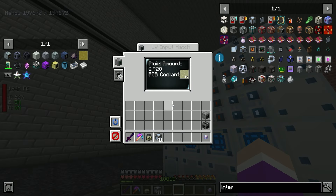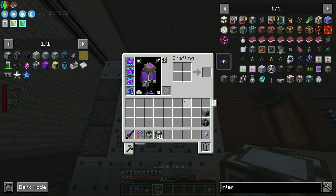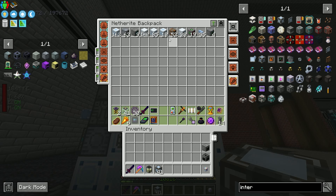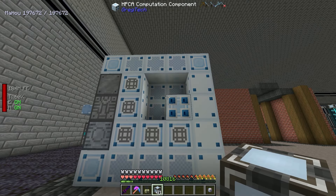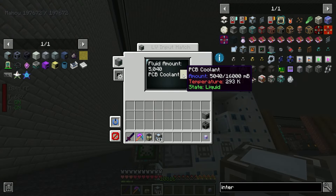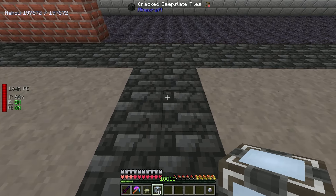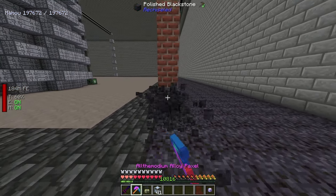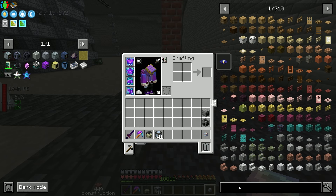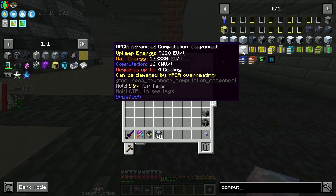16 buckets of PCB coolant and this thing is ready to go. Grab an LUV data input hatch for power, grab a data orb, and once we put these inside the object holder it should start working. It's making a weird noise and even though it's providing a ton of energy, it doesn't seem to be providing enough - I'm not sure how to fix that.